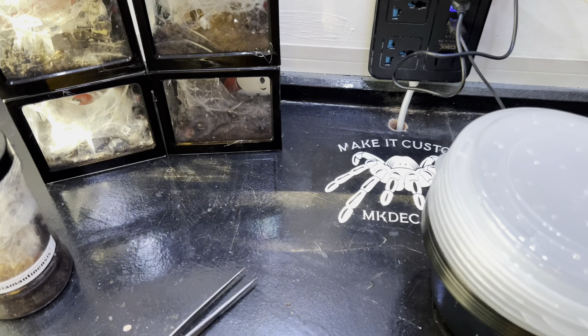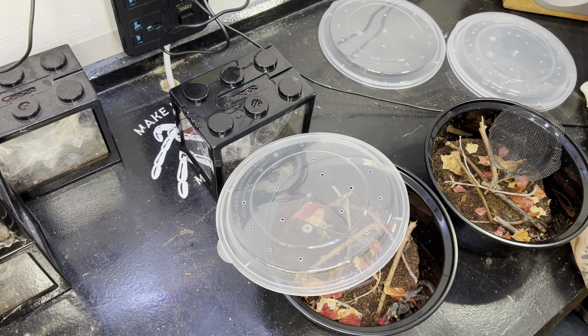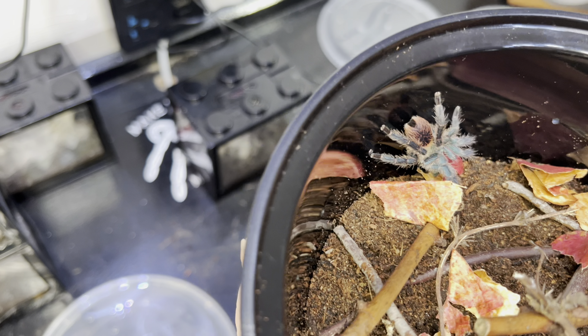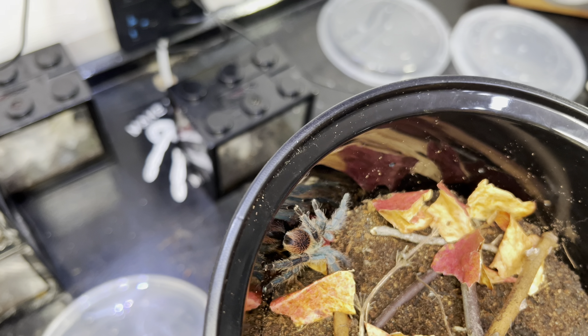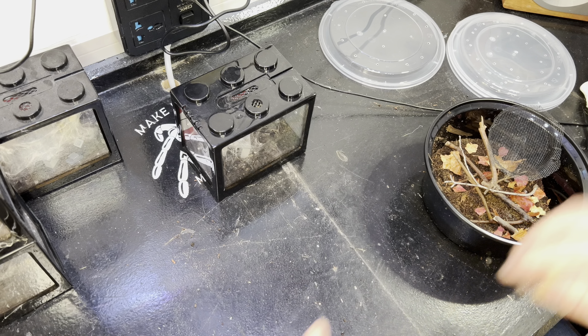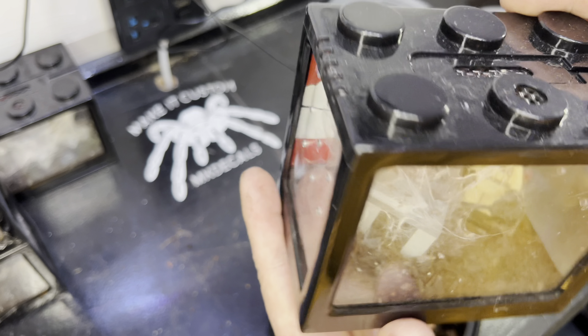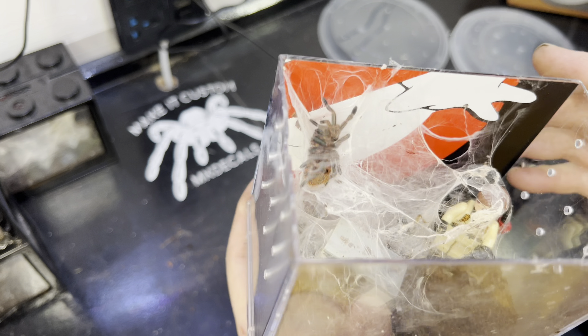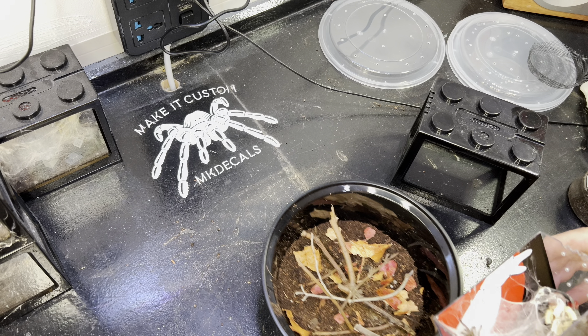All right, let's get the first one out. You can see this one's ready to come out already — it wants a new home! So what we're gonna do is try and limit the bolt ability by half-covering the enclosure and then just ease her down in. Okay, that was cool. Let's have a little look at her — she's a little stunner, absolutely gorgeous. Right, one down. Let's put the lid on before she gets out.